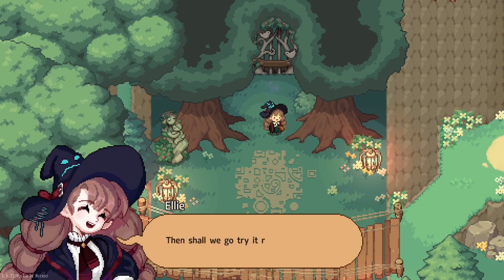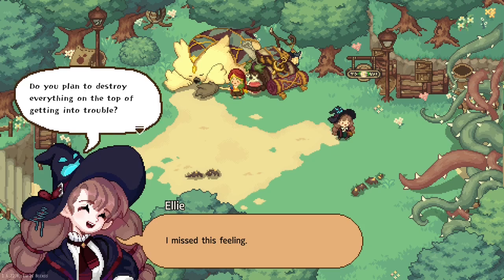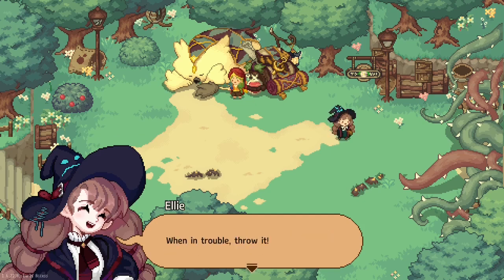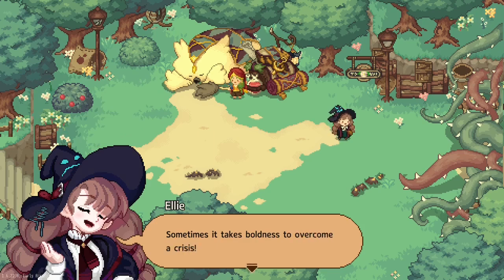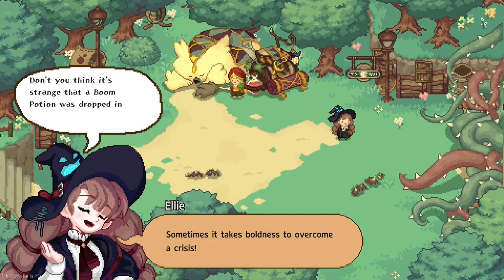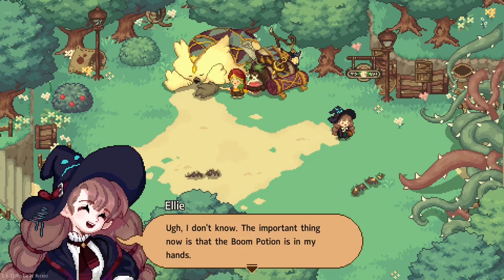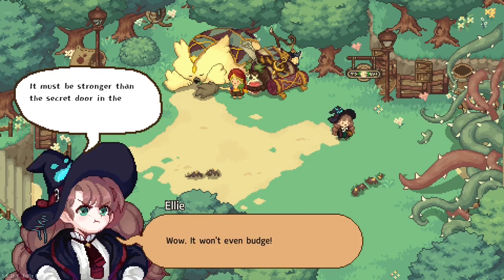You're super excited. Then shall we go try it right away? Where am I at? I miss this feeling. 'Do you plan to destroy everything on top of getting into trouble?' 'Hey, what do you take me for? Boom potion - don't you feel the mighty power just from the name? When in trouble, throw it. Break it if you can't have it. Sometimes it takes boldness to overcome a crisis.' 'Don't you think it's strange that a boom potion was dropped in that secluded forest?' 'Someone might have hidden it thinking it's treasure, or someone might have spilled it.' 'The important thing now is that the boom potion is in my hands.' It won't even budge - it must be stronger than the secret door in the principal's office.